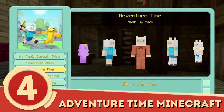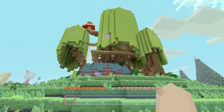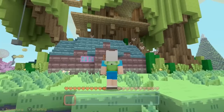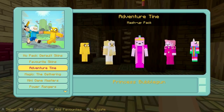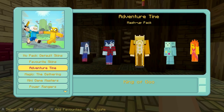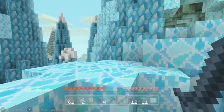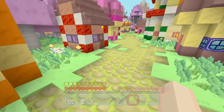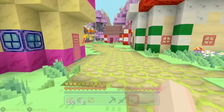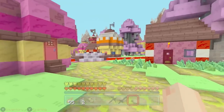Number 4: Adventure Time Minecraft. It seems like the Minecraft community is great at gathering the large followings of well-loved stories and giving them exactly what they want. In this case, they brought Finn, Jake, Ice King, Princess Bubblegum, and lots of other Adventure Time characters to Minecraft life. In this Minecraft kingdom, you can take a tour of the Candy Kingdom or take a trip to the Ice and Fire Kingdom, where you can challenge the Ice King or frolic with the Flame Princess. Adventure Time may not be for everyone, but this Minecraft kingdom can surely bring a smile to thousands of fans.